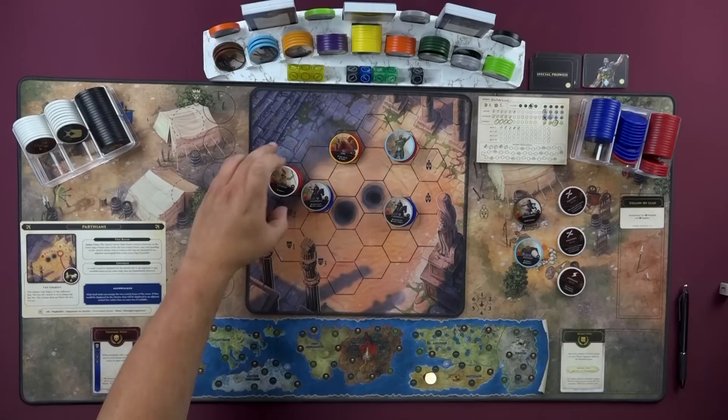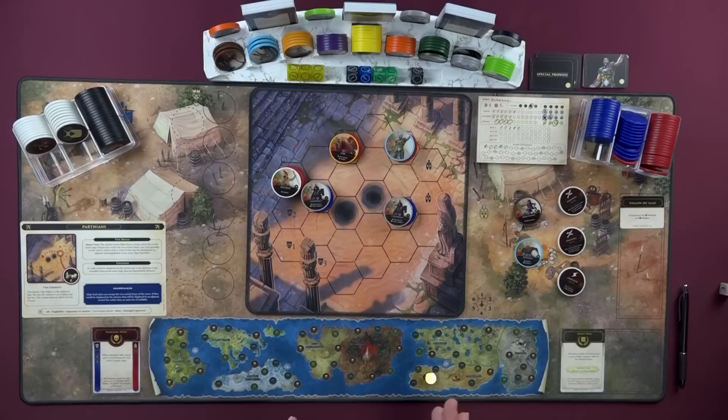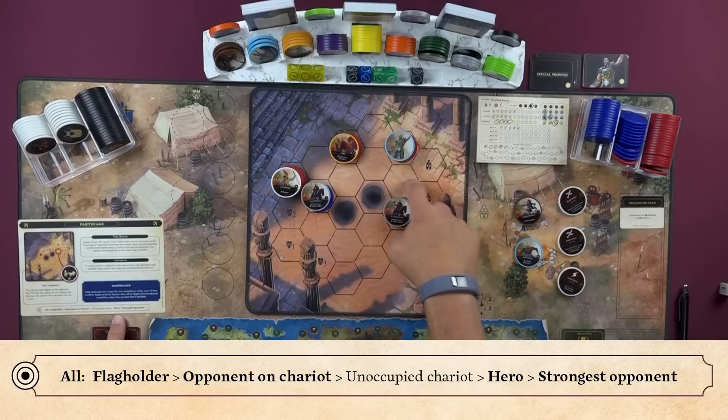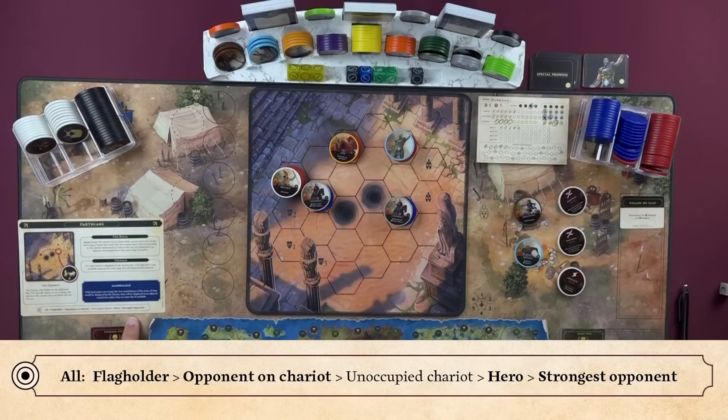Now we'd enter the engage step. In the engage step, units are looking to attack or potentially use specials if they have them. For attacks, we go right back to the priorities list used in a very similar way — when targeting, you can skip the non-bold priorities as they're not things that can be attacked. Both cataphracts check: flag holder — not in play. Opponent on chariot — nope. Unoccupied — skip. Hero — we already know the hero is out of range for both. So ultimately they're both looking at the strongest opponent. The one on the chariot has range one and can't attack anybody, so we're actually glad he jumped on the chariot. The other cataphract is within one of the defender, so that's the unit it attacks.